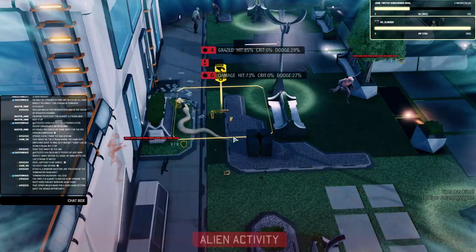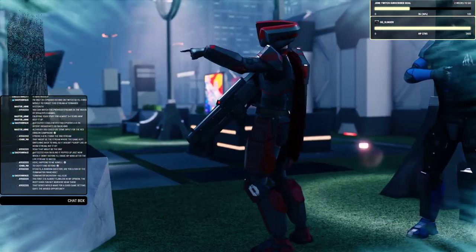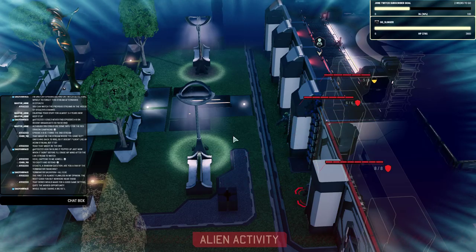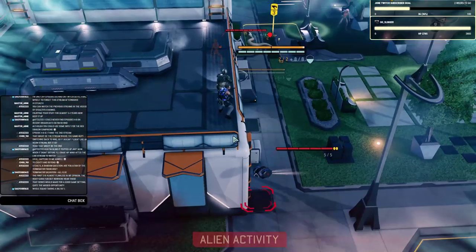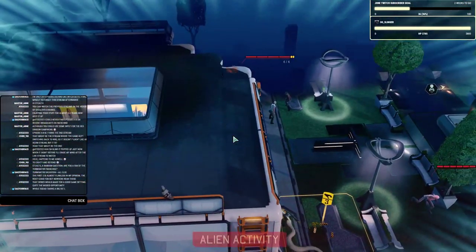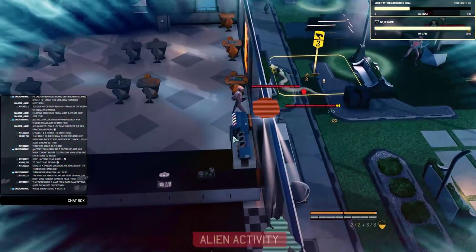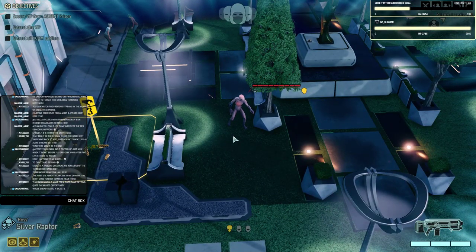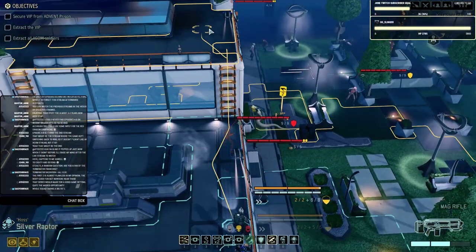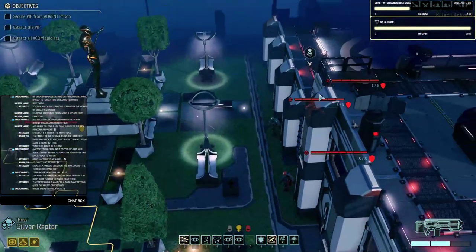You nailed one of the snakes — seven targets left. Here they go. The drone is going to try and move up, but he does not get an action. We have seven active contacts: 1, 2, 3, the sectoid down there, 4, 5, 6, 7.